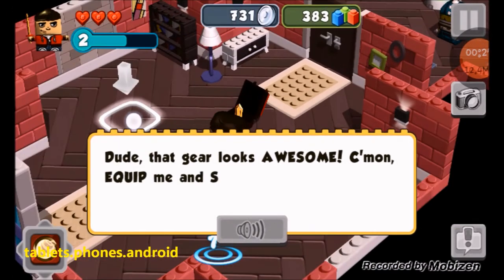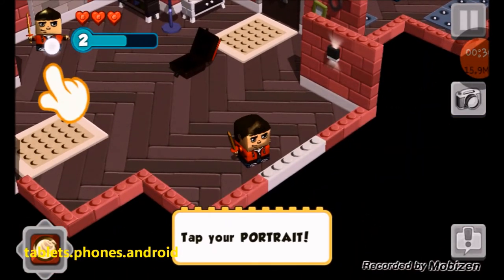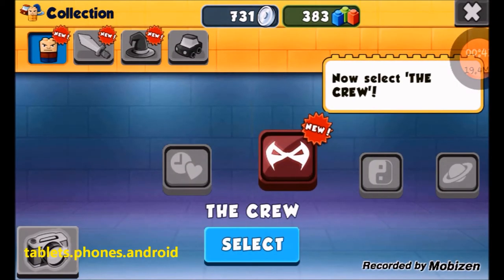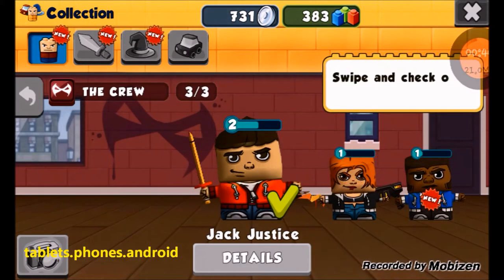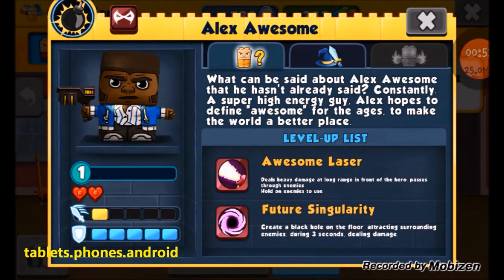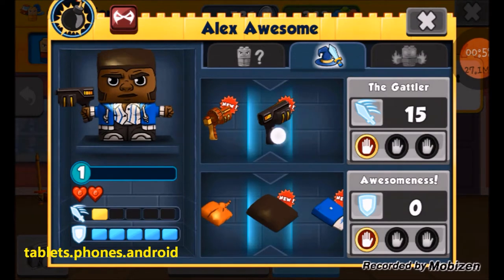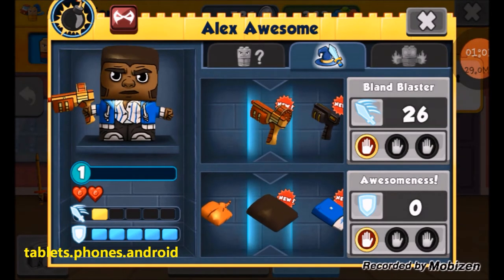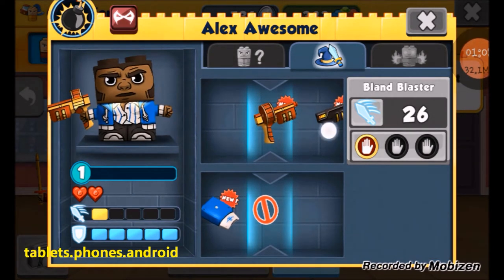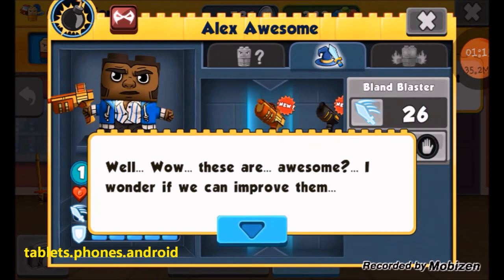Okay, that looks awesome. Come on, equip me and swap with me so I can have some fun. We're going to swap with one of my crew members. We're going to choose some equipment — we have some weapons. Blend Blaster! Let's choose that. Whoa, these are awesome. I wonder if we can improve them.